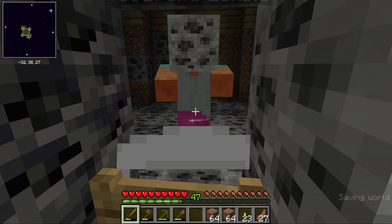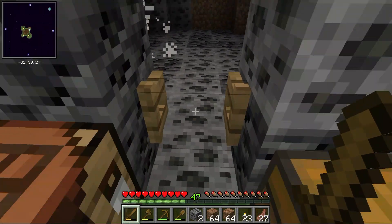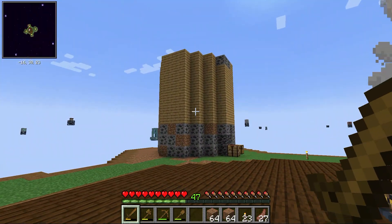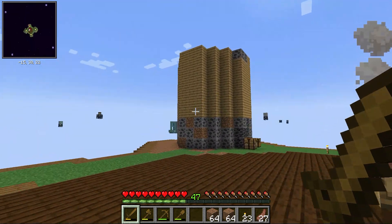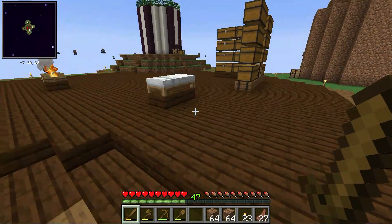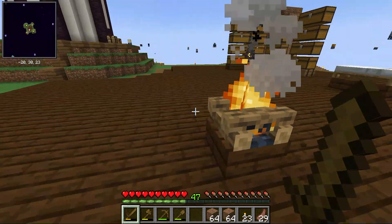The deepslate coal is pretty rare, but slowly I'm going to be building this with both coal types. It might waste a lot of blocks, but I think it would be really cool to represent, hey, this is coal. And I'm going to put the wool in here. Those are done cooking.